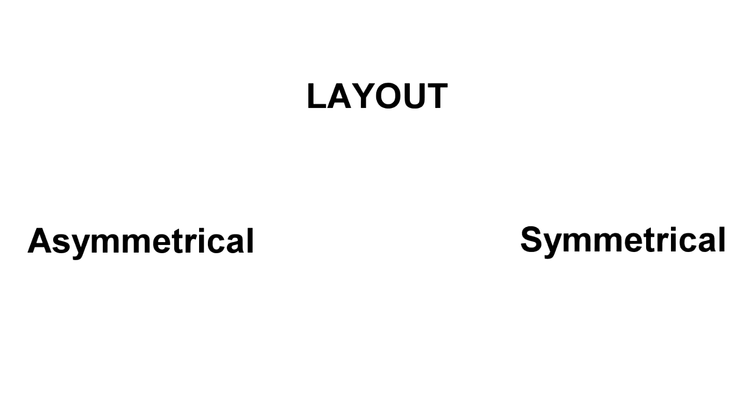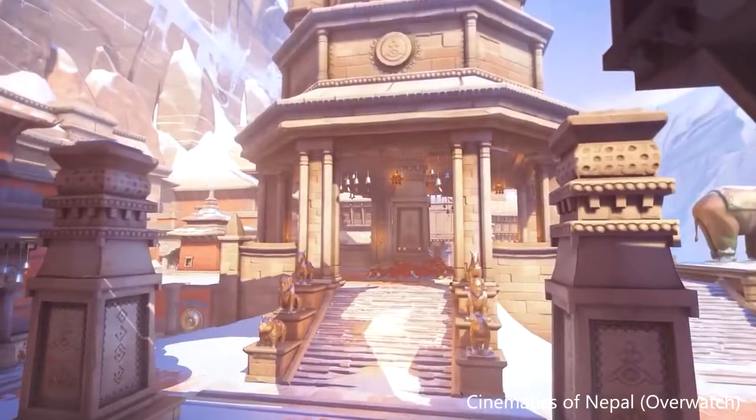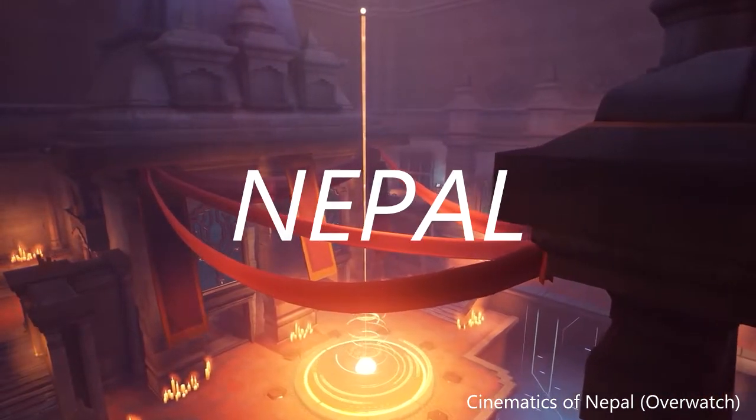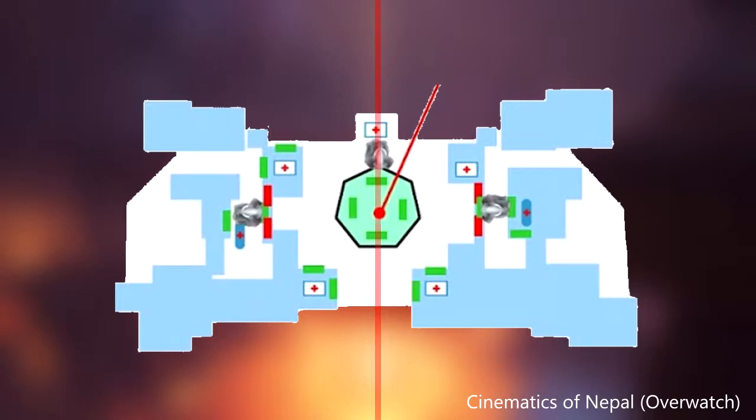In level design you can choose from two main layouts: asymmetrical and symmetrical. Symmetrical is a lot more basic. CSGO doesn't have any symmetrical maps, but Overwatch has a great example of one called Nepal. Here you can see how the map can be split in half and it looks exactly the same on either side.